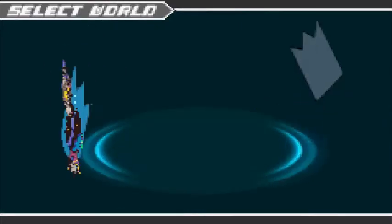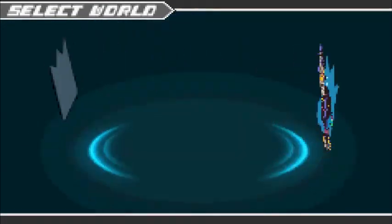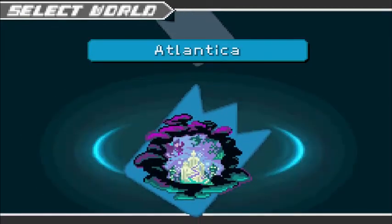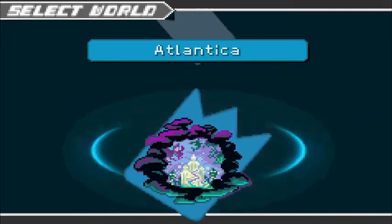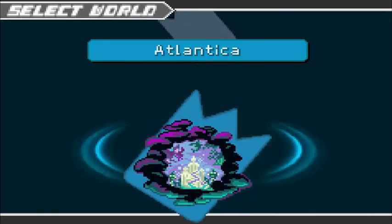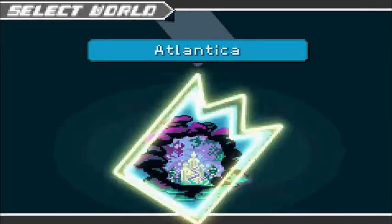We're going to Atlantica next, because the enemies in Neverland are not terribly annoying. Whereas at Atlantica, pretty much everybody gets healed by lightning. And Thundaga's really good, so if we have a large world where everybody is weak to lightning, that'll be nice. Plus, Atlantica's super annoying.